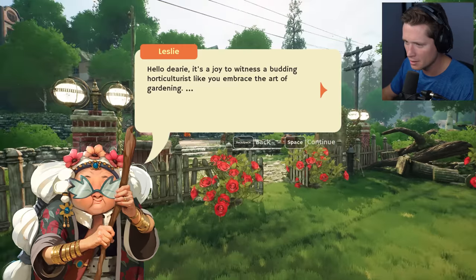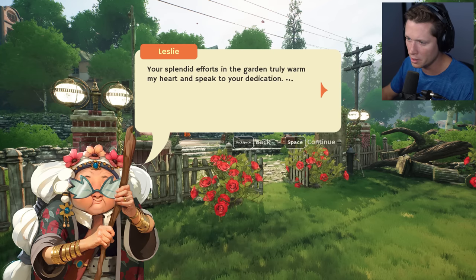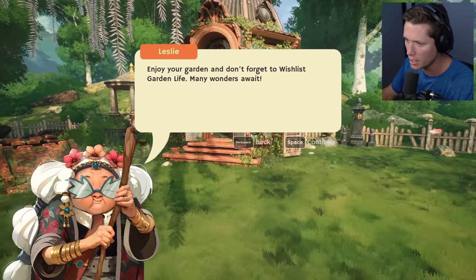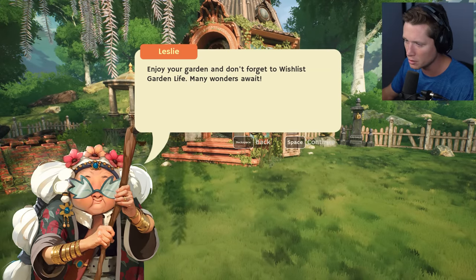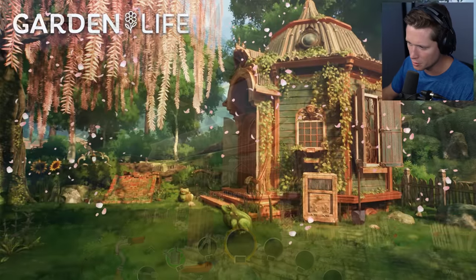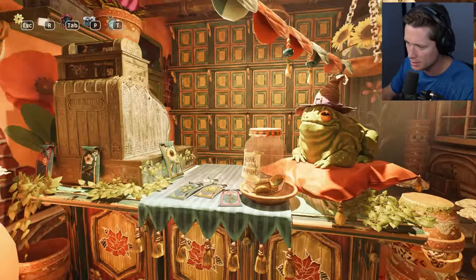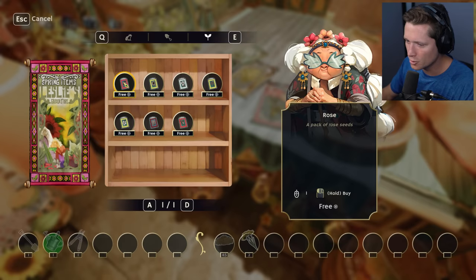I think we're good on the day. It's a joy to witness a budding horticulturist like you embrace the art of gardening. You can use the rest of your time to explore and create the most beautiful garden you can. I'm going to go back to the village square — can we buy seeds? She's got rose seeds, sunflower seeds — I'm buying these for sure. Everything is free! Hellebore seeds — I'll buy some of those.